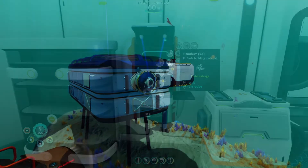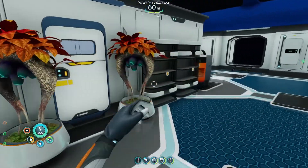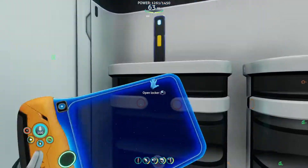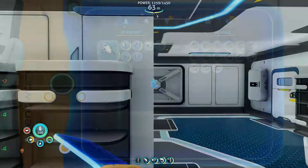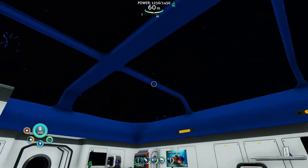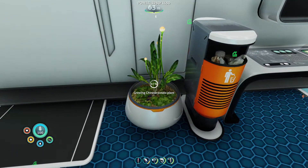Alright, I think this is the final bit of metal salvage converted into titanium. Let's go ahead and throw this in a random locker over here because all of our lockers are way too full. We have a ridiculous amount of stuff. I think we've recovered pretty nicely from building the ingot when we had zero resources left over. I also went ahead and planted one of our chinese potatoes - we did make it back to base in time for that.